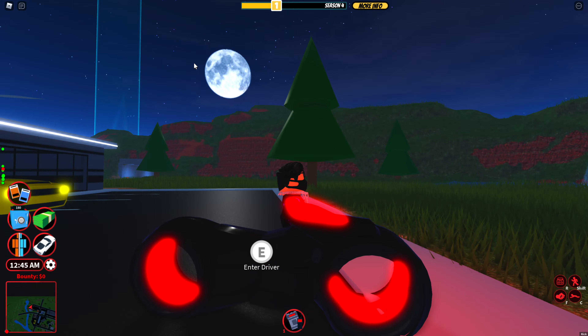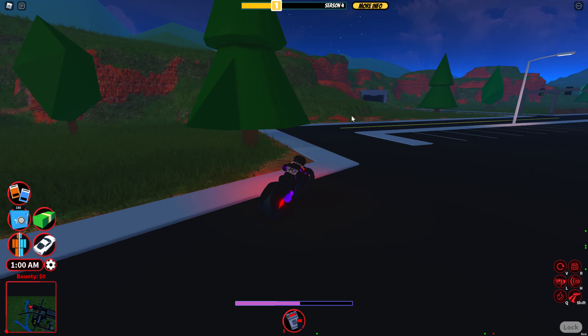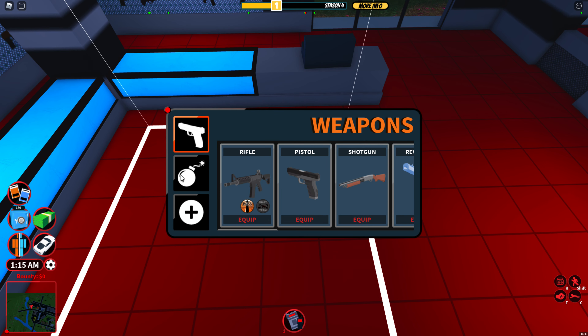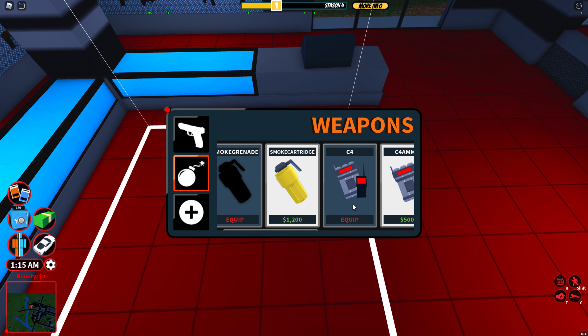First, you want to go to the gun shop next to the prison by the mini town, next to the one mill store. You're gonna want to go inside and click the second box.